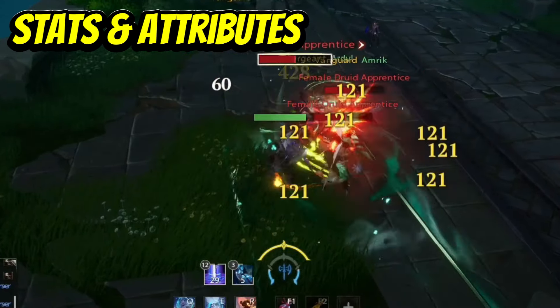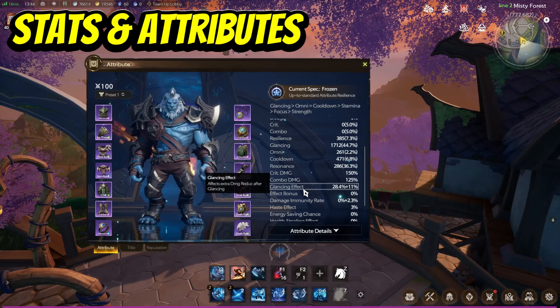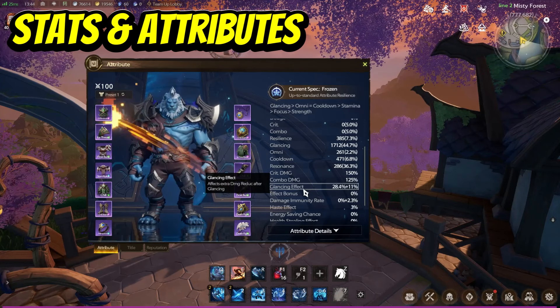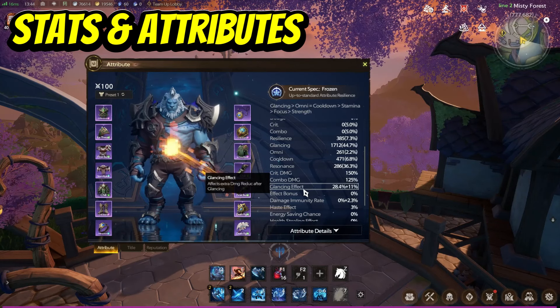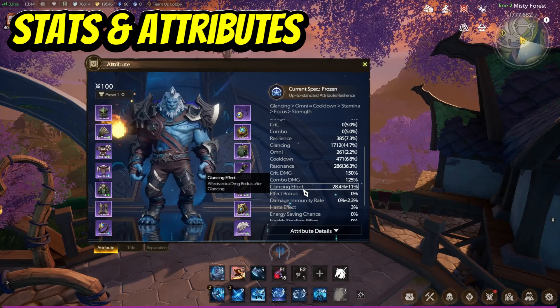You can also enhance the glancing effect itself. The base effect is a 25% damage reduction, but it can actually be increased further by utilizing various things such as your inscribe stone. As you can see here, we're actually reducing damage by 28.4% plus 11%, so it's actually a lot more than 25% damage reduction.